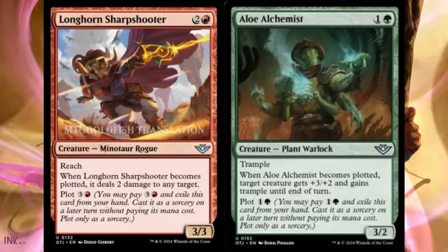Longhorn Sharpshooter is three mana, two and a red, for a three-three minotaur rogue with reach — minotaur support! When it becomes plotted, it deals two damage to any target. You plot it for three and a red, which is a lot to plot, but at least it does something the turn you plot it. This is what I keep saying about plot cards: you need them to do something rather than completely skip your turn. This is basically a shock when you plot it — still a lot for a shock, but it comes with an eventual body.